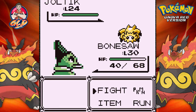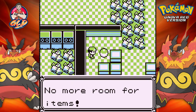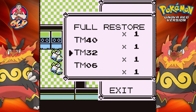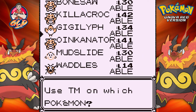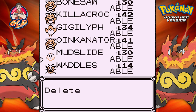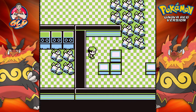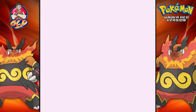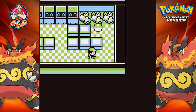Wow, a Joltik right here at level 24 — a little bit stronger than the one I have. Let's see what else. Oh crud, we probably should have done something there. TM 06 Toxic — nah. Let's give somebody Mudslide and see what Mud Slide can learn. What kind of item did we get here? TM 25 Thunder and TM 33 Reflect. Reflect is another good move. Don't know why Gigalith can't learn the move, since it learned it naturally or something like that.